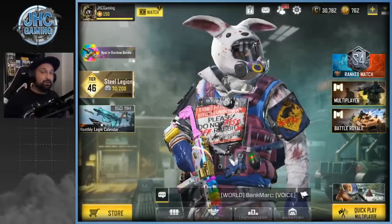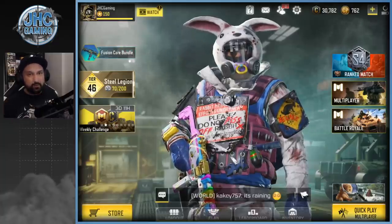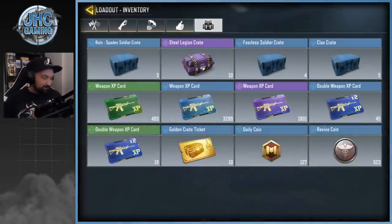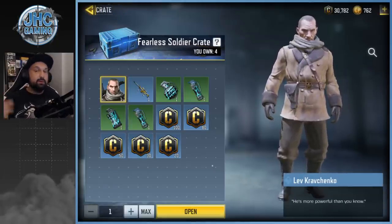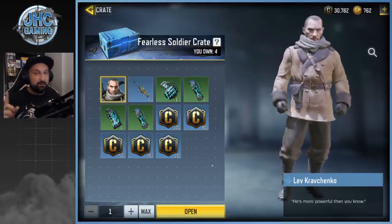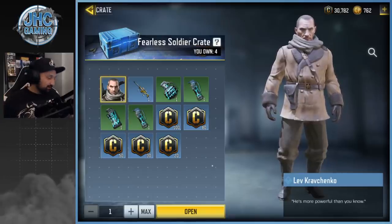What's up guys, Johnny here back with another Call of Duty Mobile video. Today is Monday so another crate opening video. We got some cool stuff to open today. The fearless soldier crates — we got four this week and they replaced the Terrence Brooks crates from last season. Now it's Kravchenko, and I don't have that skin yet, so all season long and maybe next season I will be looking for that one.